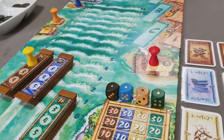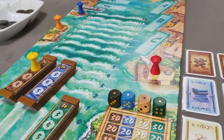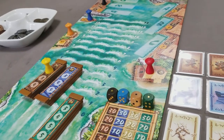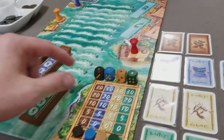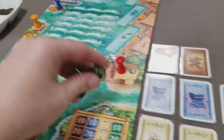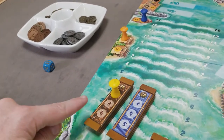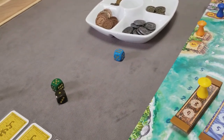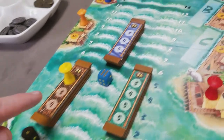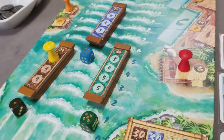One other rule before rolling: a player can choose not to place a pawn, but if they do that, they cannot place any more pawns for the entire voyage. After the first round of pawn placement, take the dice corresponding to the three selected goods — the unselected good's die is not used — roll all three, and advance each boat one space per pip on its corresponding die.